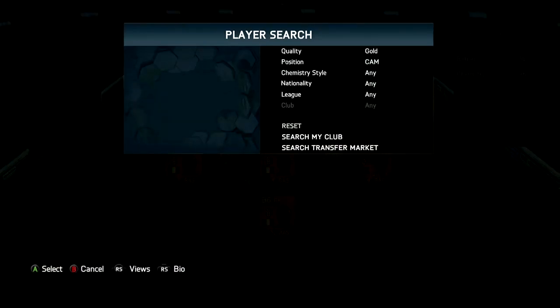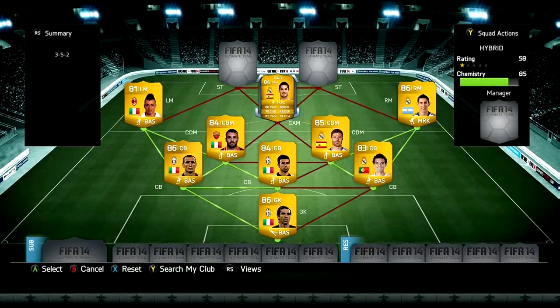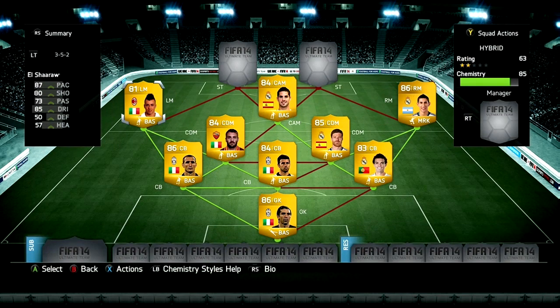In CAM we do have Isco, he cost me 2.9k coins. He's amazing at going forward — 88 dribbling, 80 pace, not bad shooting as well, good passing. He's a really good CAM with high/low work rates which is great for that position, and he's just always scoring long shots.